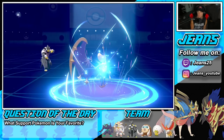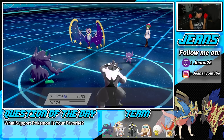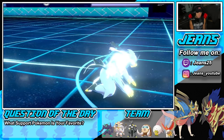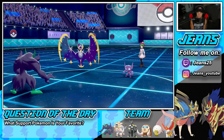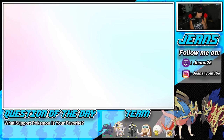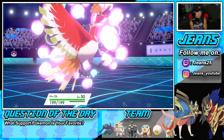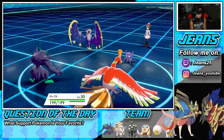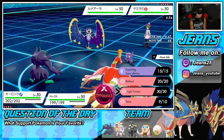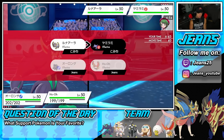He goes for a straight Moonblast — that's going to hurt. The Power Herb is gone but he ripped it right to me. This team looks sick. I'm definitely leaning towards Dynamaxing Ho-Oh here. I don't want Sableye to have an Eject Button — I'm going to pop a Light Screen and Dynamax and get a speed boost with Ho-Oh.